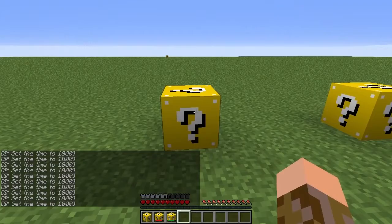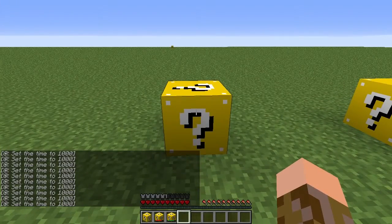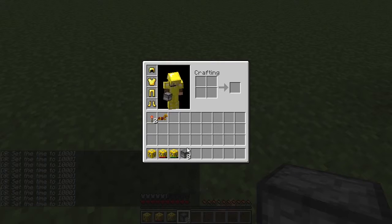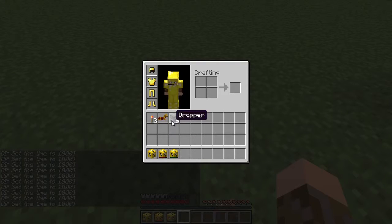Let's get the regular Lucky Block again. As you can see, you get the droppers back. So depending on how much gold you have, you can make your own Lucky Blocks.